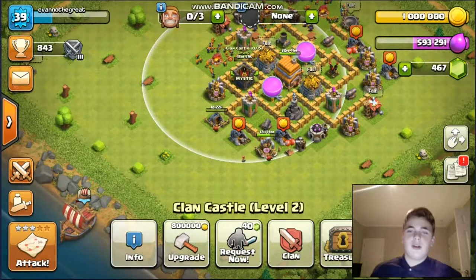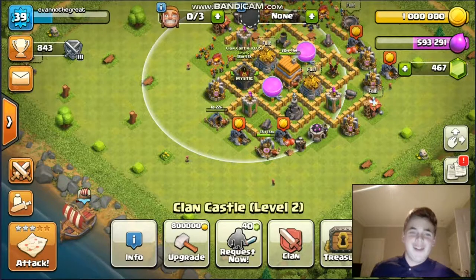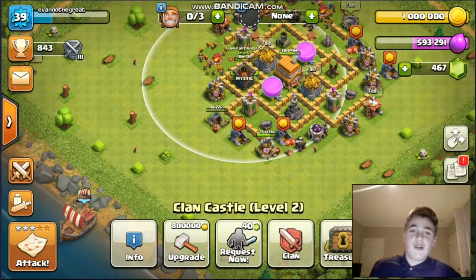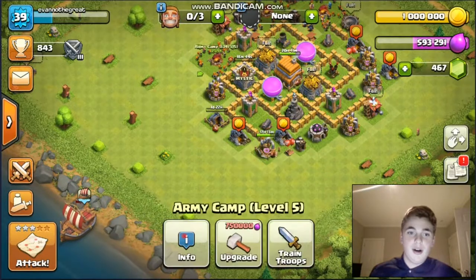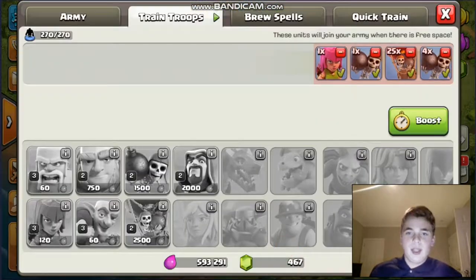What is going on Krusty Crew? It's KingCrazyCrab, back with another Clash of Clans video. Today, I will be showing you two brand new attack strategies that are even better than Mass Wizards — and they are Mass Wall Breakers and Mass Balloons.